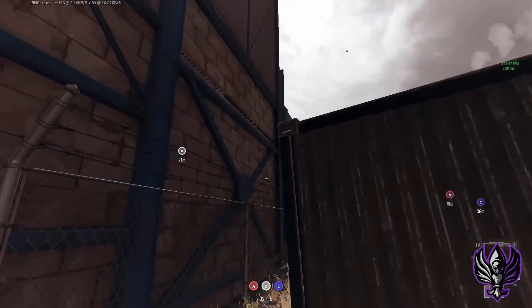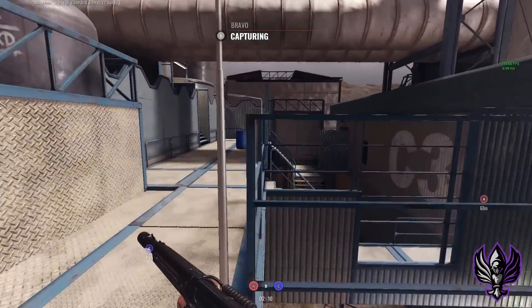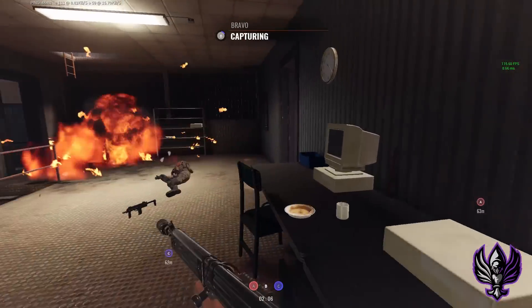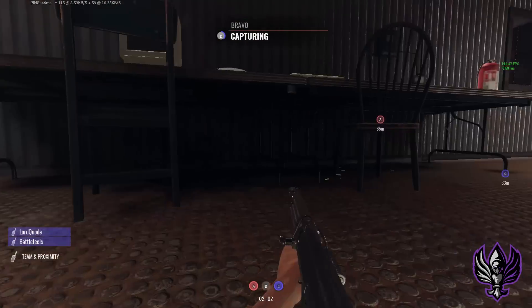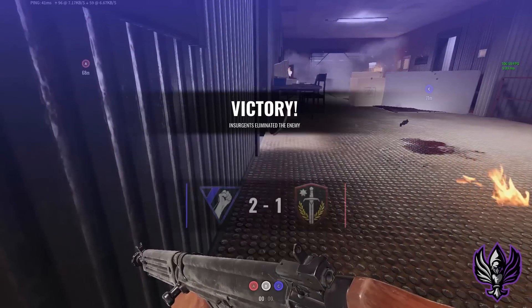Since your first job is to secure B, your second job would be to capture it. As the skill gap begins to fill in the middle sections of the rankings, you're going to find that less and less often people will bum rush the objective right off the start, but rather delay their push, throw some nades and pre-fires, so they can get past commonly held angles around Bravo before they get on there themselves.